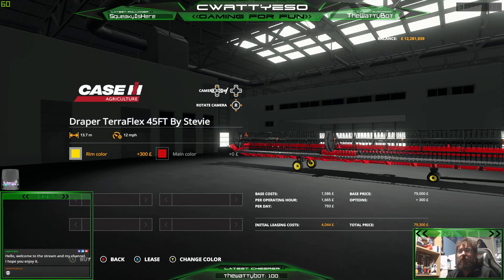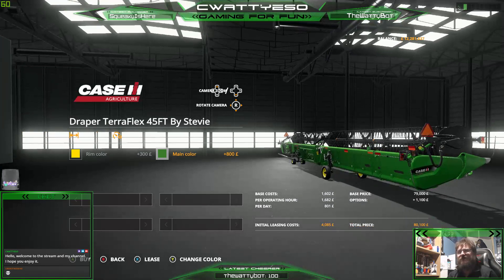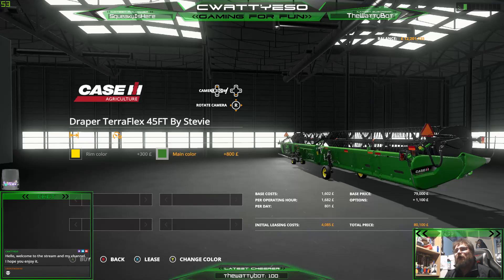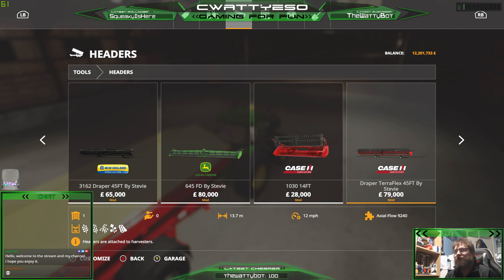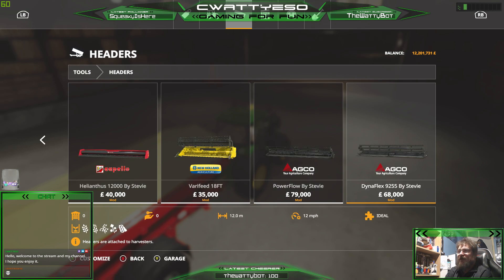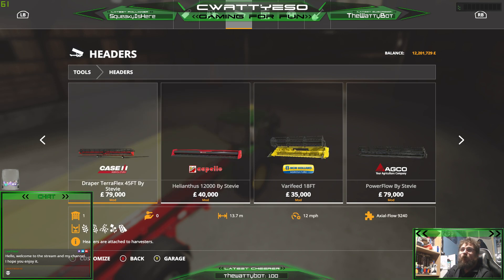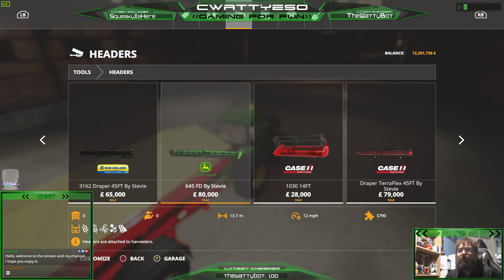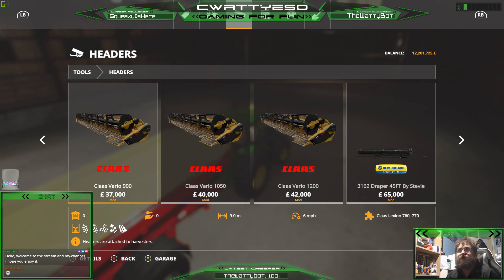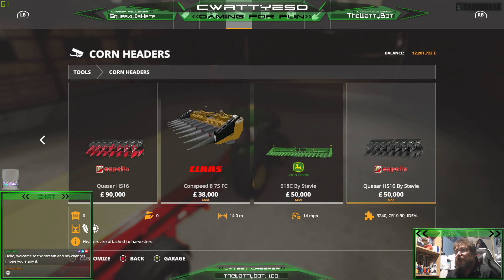Color - main color John Deere green. I know it says Case on the side and all the John Deere purists out there will probably moan, but I prefer the headers with the inbuilt trailer as opposed to these ones which don't have trailers and require you to buy a separate header trailer to transport them around the map. So I wouldn't buy that one for the simple reason it doesn't have a trailer built in. Corn headers - we're going to need two of those.